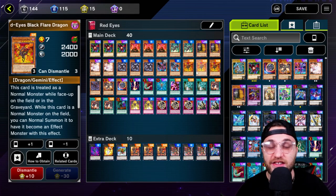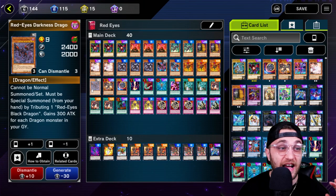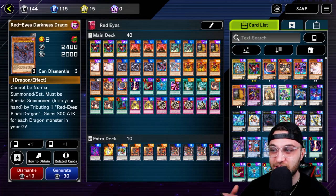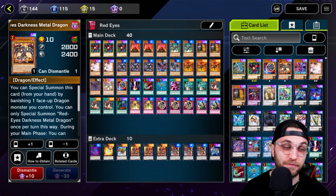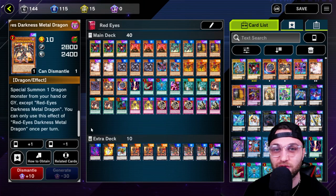Then one Red Eyes Darkness Dragon — I have never really used this card yet, but this can become massive. It's got 2,400 attack and can be special summoned by tributing one Red Eyes Black Dragon. Your vanilla gains 300 attack for each dragon in your graveyard. You can end up having like four or five dragons in your graveyard by like turn three, so this thing can just become massive, like 4,000 attack. Then Red Eyes Darkness Metal — we run one, but I would recommend going two. You can special summon it by banishing one face-up dragon monster you control, and then during your main phase, special summon one dragon monster from your hand or grave. Every single turn this card is out, you're getting another Red Eyes back onto the field.